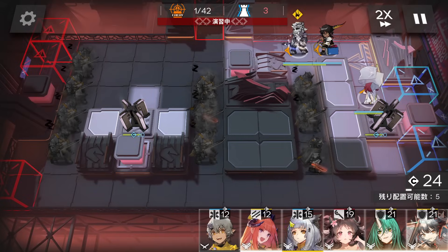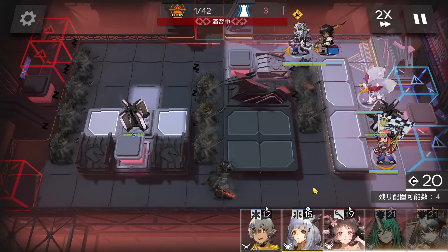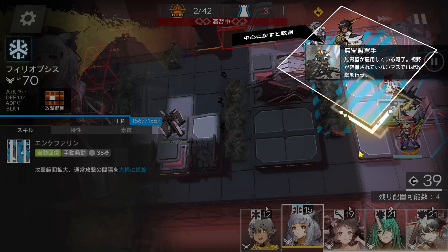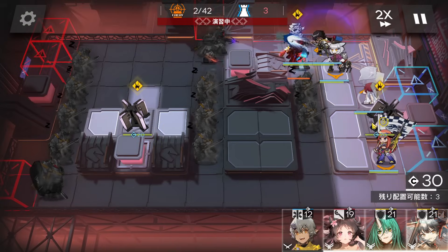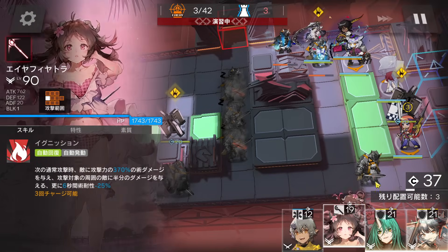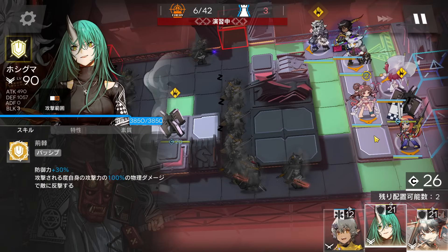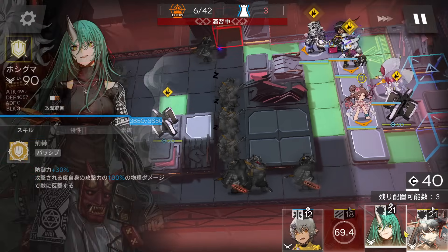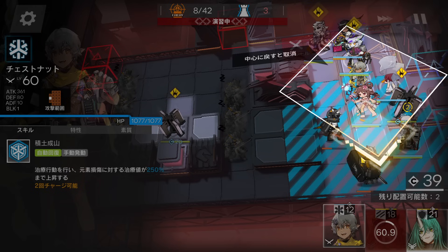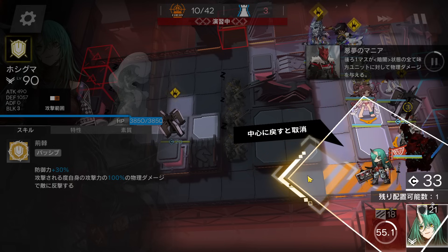Don't worry about this enemy — it will go up. Now you can deploy Back Pipe here facing bottom side to help block enemies coming this way. Deploy the AOE medic here facing bottom side. This enemy will go bottom side, so deploy the caster here facing bottom side to help kill them. Now swap this one for a defender facing left side to get the light, then place the medic defender here facing bottom side, and finally the last defender here.